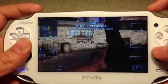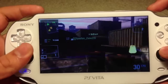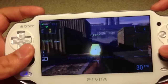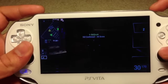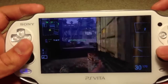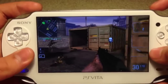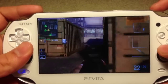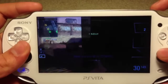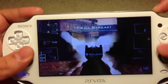My favorite gun in the multiplayer is the AK-74U because I like close-range guns, and the AK-74U is really good at close range. It's also good at long range if you can stay still enough. With Rapid Fire it's really good — it doesn't affect the recoil too much. And the Accuracy perk for hip-fire is good if you're right next to an enemy.